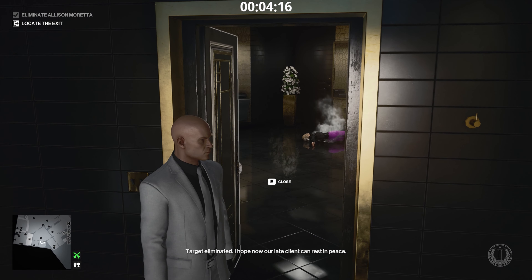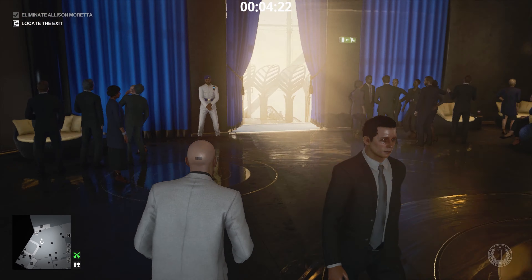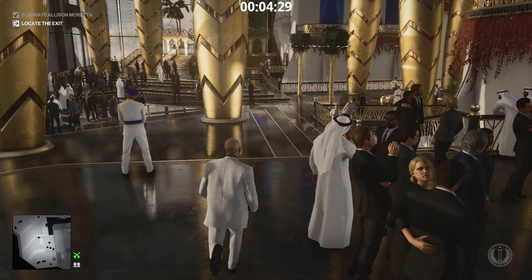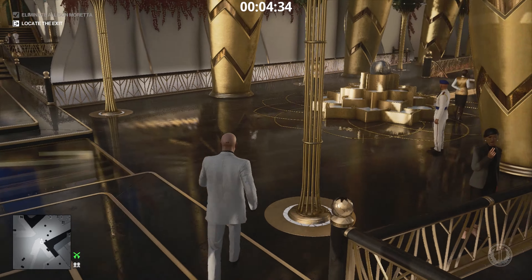Then we just wait for this guy to run over — I wasn't sure if he would get aggro on your position, but once he's moved we can run past him and we're out. No one enforces the suit, so we're home free. Just retrace your steps back to the entrance. Hopefully you found that useful, and as always, thank you for watching.